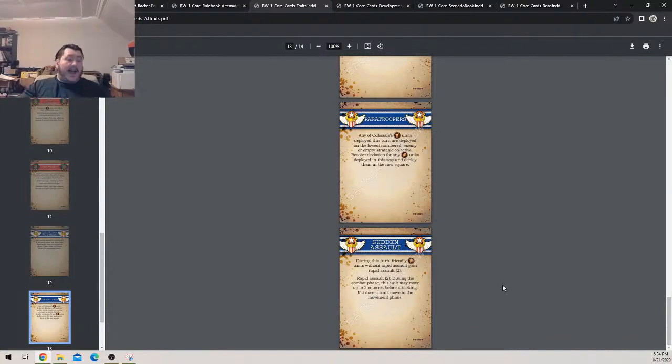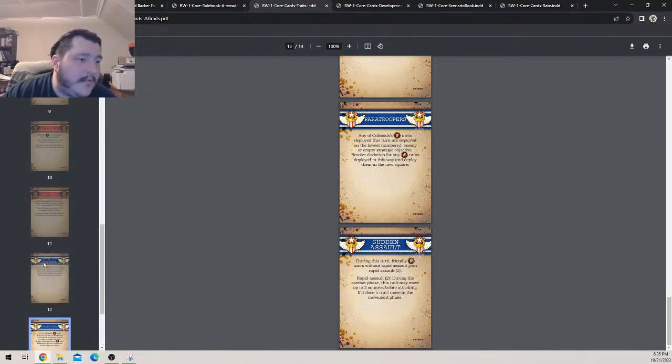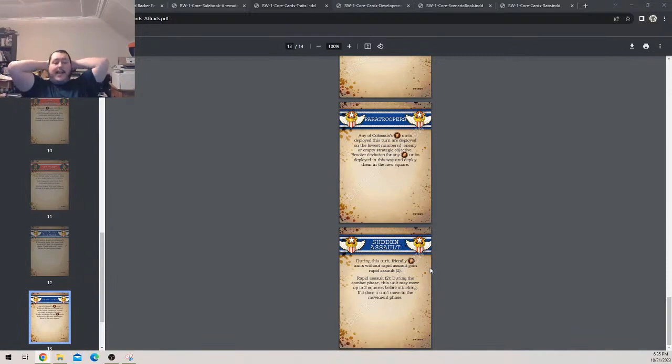'Sudden Assault': during this turn, friendly infantry units without rapid assault gain rapid assault two. A lot of movement-based stuff for the Allies. I like the themes — I think the themed faction cards are really good. I'm a little disappointed there are only three themed ones per faction, though there'll probably be duplicates depending on the deck size. That's it — we've looked over everything.